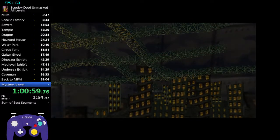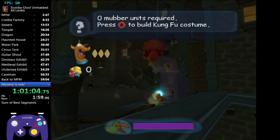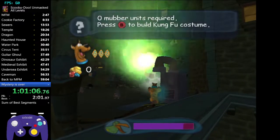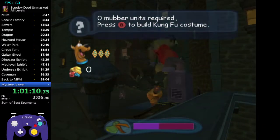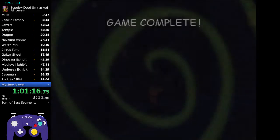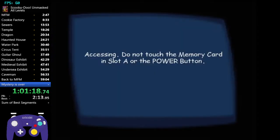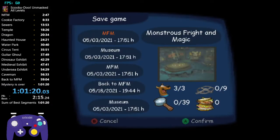Skip the cutscene and you'll automatically have the kung fu suit. Hit this lamp, run over to the machine, and start throwing blasts at him. You can time it - it's fine if you take hits. Keep mashing A as soon as that happens, and as soon as you see the screen, that will be time. And that's going to be the end of the All Levels tutorial for Scooby-Doo Unmasked.